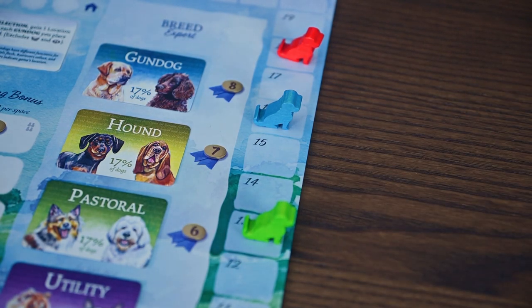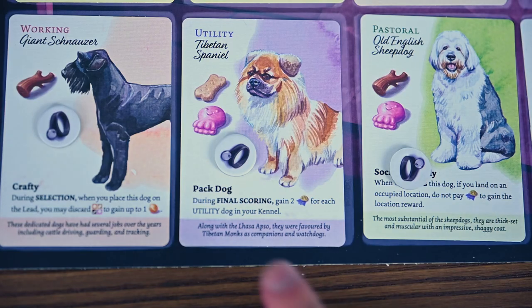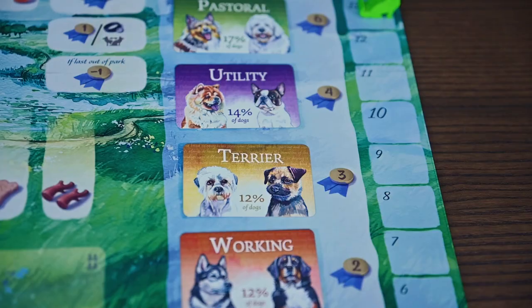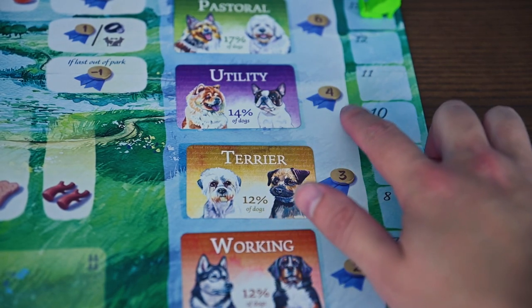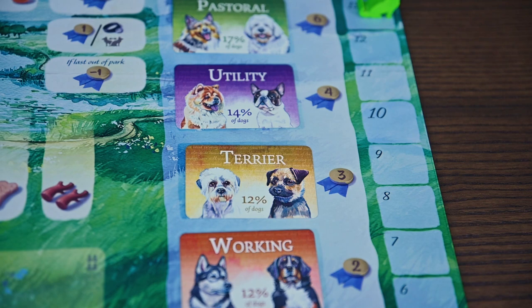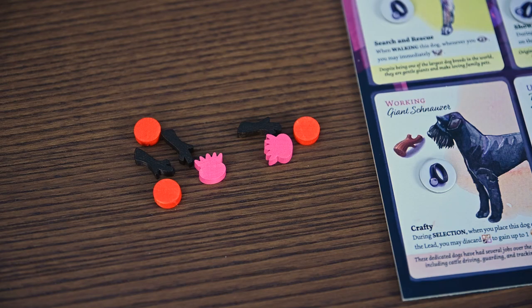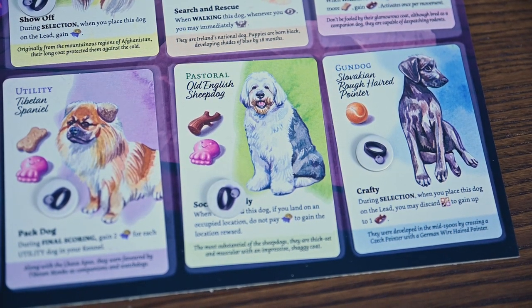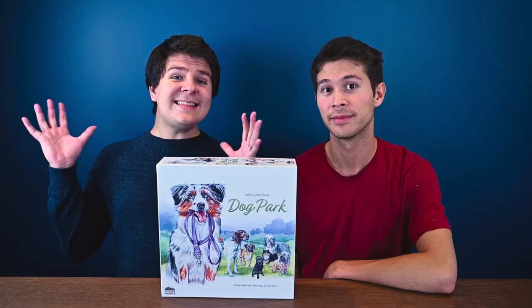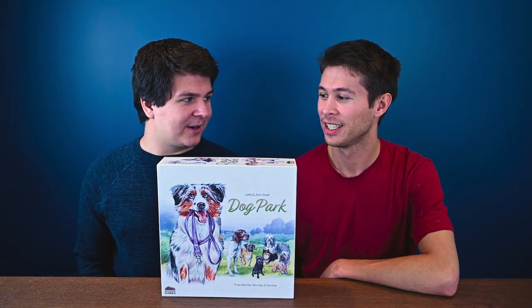You'll do this three more times and then final scoring begins. You'll score points from the reputation track on the board, your personal walker goals, dogs with final scoring abilities, and the breed expert awards — scored by having the most of that breed. If there's ever a tie for breed expert cards, you share the points. And last but not least, every five remaining resources you have is worth one reputation. The player with the most reputation wins!